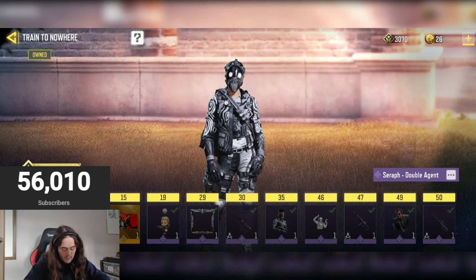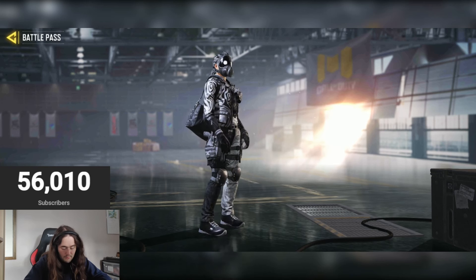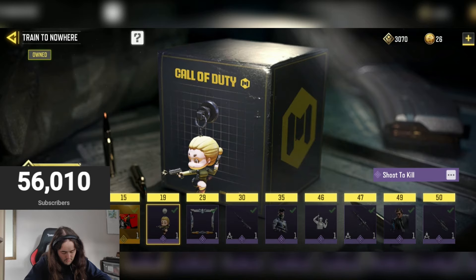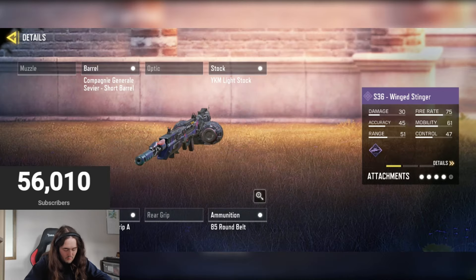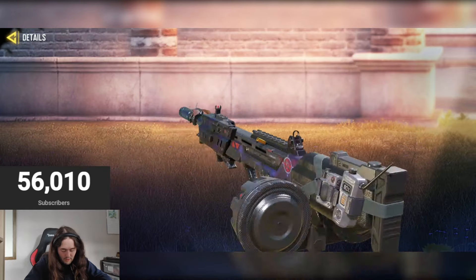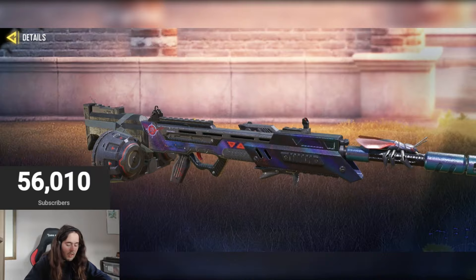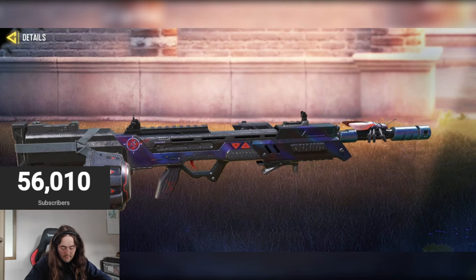Then we have the Sharaf Double Agent — a bit more detail on this one, not too much bright color though, five out of ten, quite a nice one overall. Then we have the charm Shoot to Kill. Then the S36 Webbed Stinger — actually one of my go-to skins. It's got decent color with that bug on the front. Not too colorful but decent — 5.5 out of ten. Not the best but not the worst.